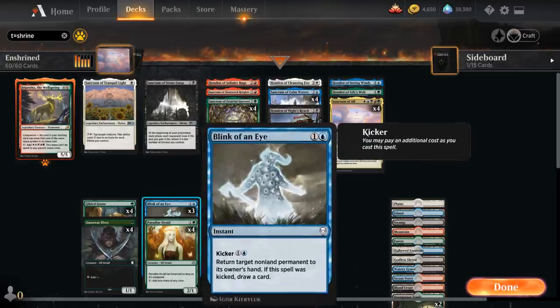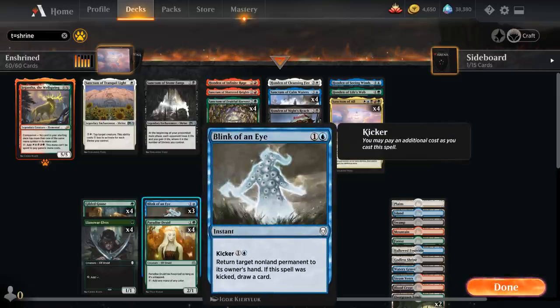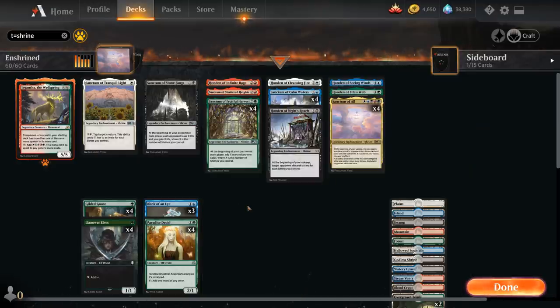We have Blink of an Eye as cheap interaction, which still lets us play Jigantha as our companion since it's only a single blue card even when kicked. Our deck is very good at generating card advantage and mana, but sometimes needs interaction for the board — especially opposing enchantments and artifacts we can't deal with easily. Blink of an Eye lets us bounce them cheaply, and if we have the kicker mana we can draw a card too, buying us enough time to pull ahead with Sanctum of All.